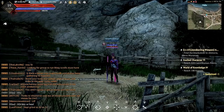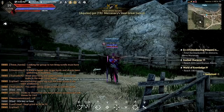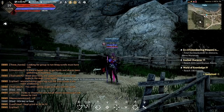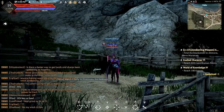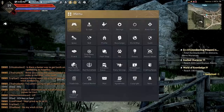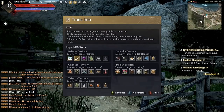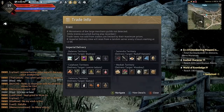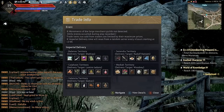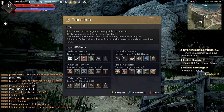We're going to begin this patch notes video with the update for The Awakening. The Imperial Delivery NPC has been disabled until further notice. You can still craft the Imperial Trade Boxes; however, the NPCs have been disabled. If you press start, you can look in your trade info and it'll give you all the information of what they want. But like I said, it is disabled, so I'd probably wait on it unless you want to go ahead and build the crates now.